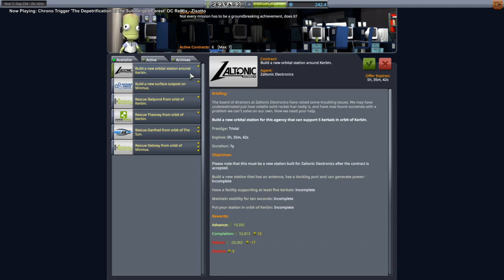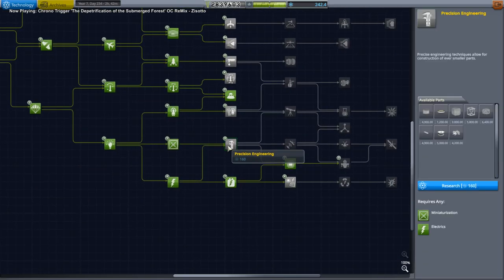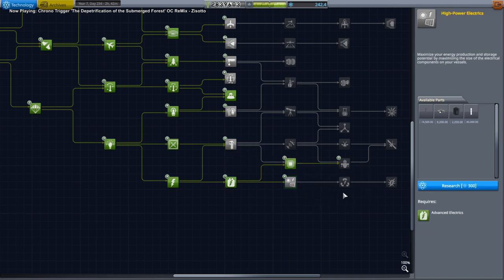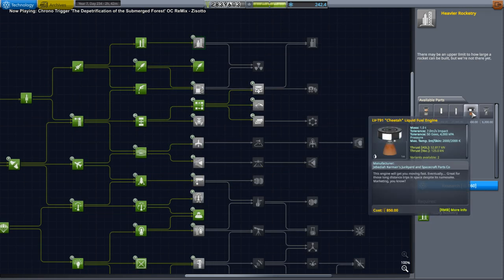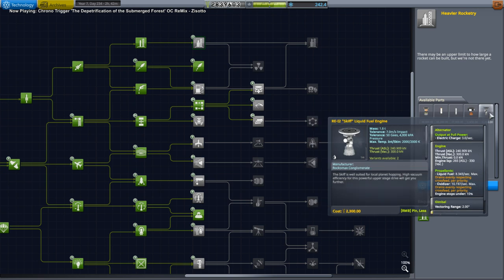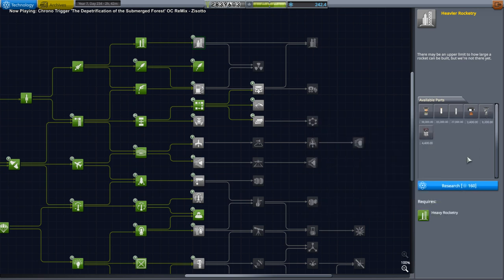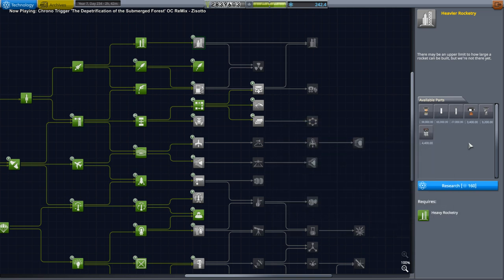I think we should wait until we get the big solar panels. We do have some science now after that Eve mission. High power electrics with the big solar panels will cost 300. The Cheetah is nice - it's like a Poodle but better. And I like the Skiff.